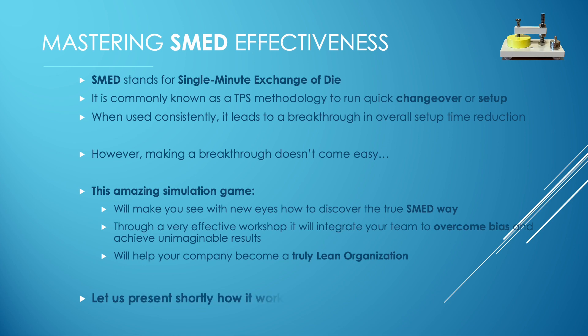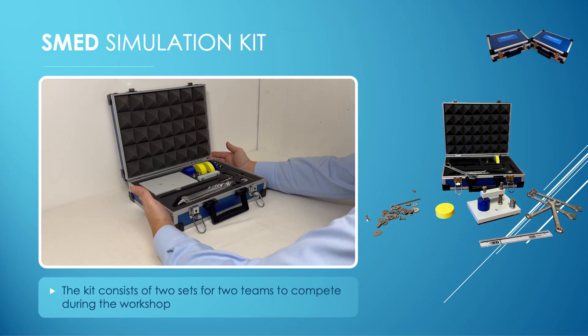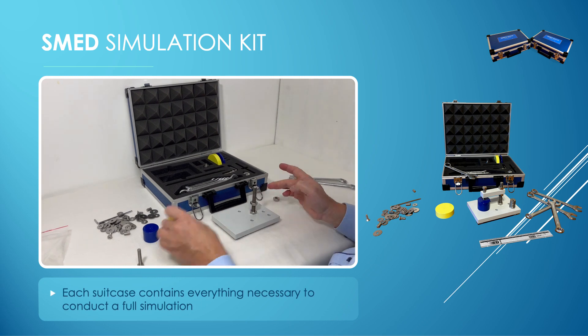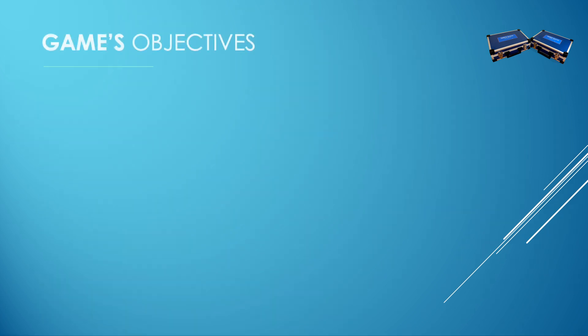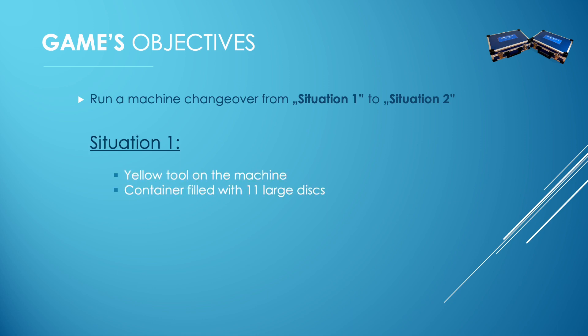Let me present shortly how it works. Let's start from presenting the kit. The kit consists of two sets for two teams to compete during a workshop. Each suitcase contains everything necessary to conduct a full simulation. The primary objective of the game is to run a machine changeover from situation 1 to situation 2. Situation 1 represents a yellow tool on the machine and a container filled with 11 large disks.